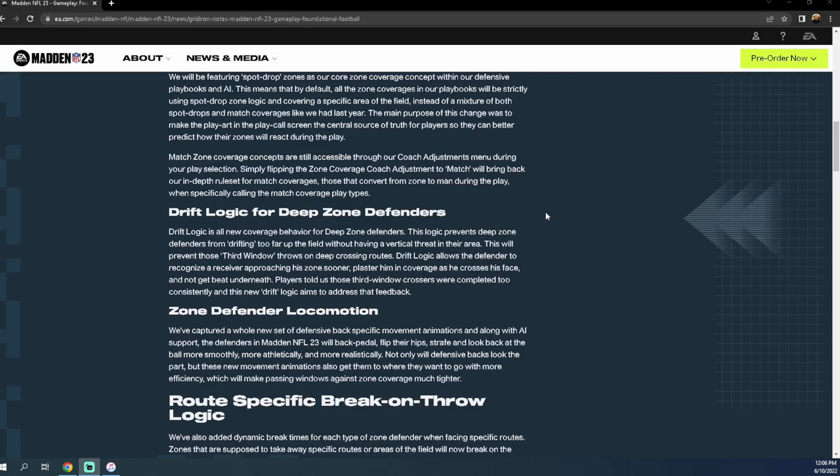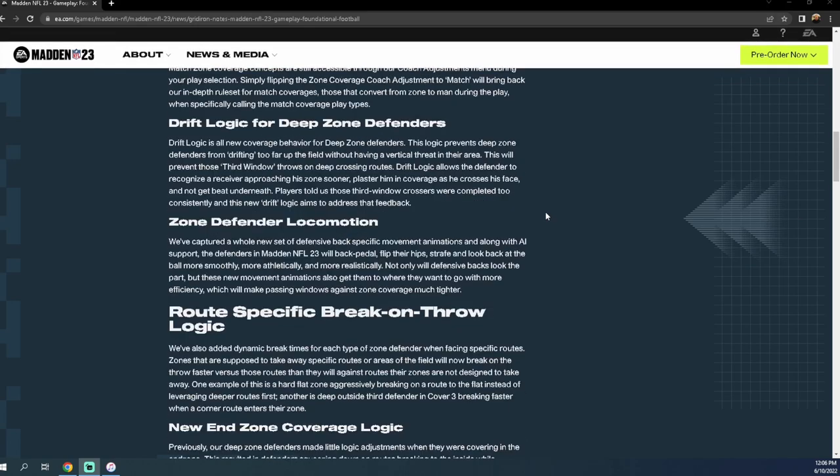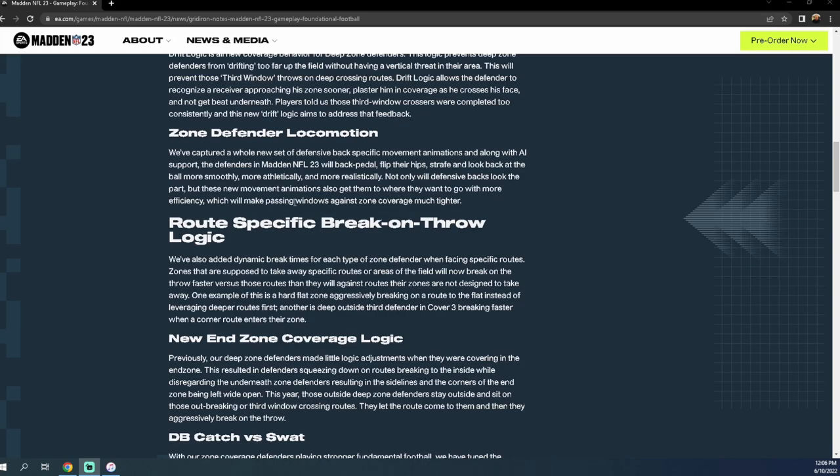Zone defender locomotion: EA captured a whole new set of defensive back movement animations. Defenders will backpedal, flip their hips, strafe, and look back at the ball more smoothly, athletically, and realistically. With Field Sense logic, Madden has always been on a grid system — this is why a curl flat with a curl on the numbers is open 99.9% of the time. In Madden 23, zones will jump routes a lot better.